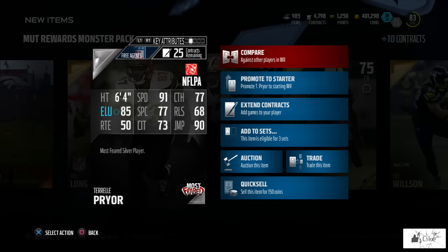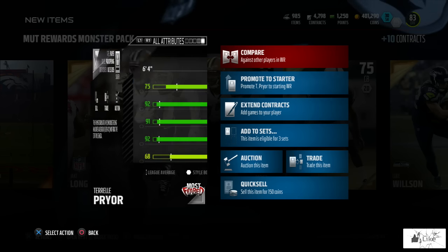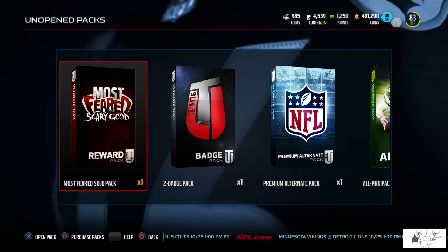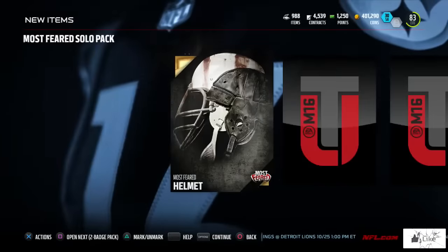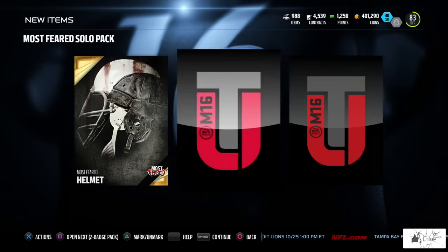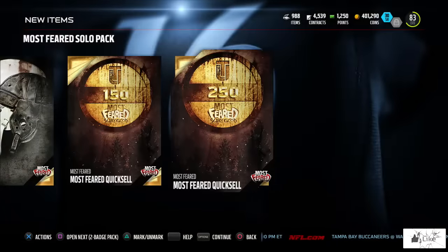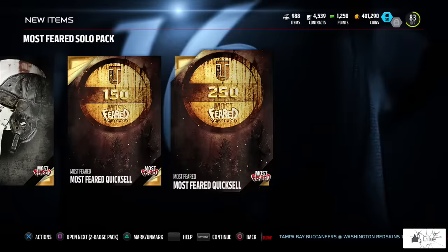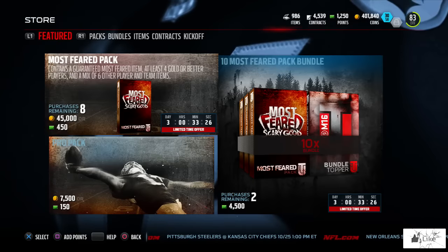There's a quick rundown of Terrell Prior's attributes. Let me know in the comments what you got rewarded and what was in your pack. I also played the solo challenge to get the Most Feared solo pack — out of that we got a Most Feared helmet collectible, as well as 150 and 250 coin Most Feared quick sells.